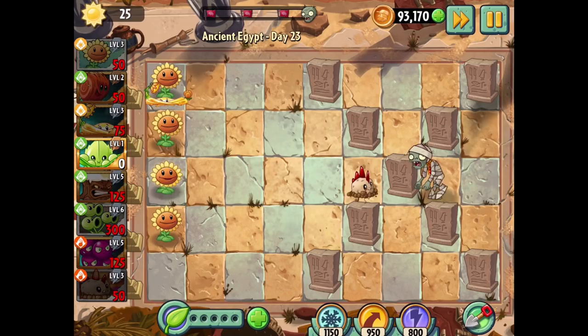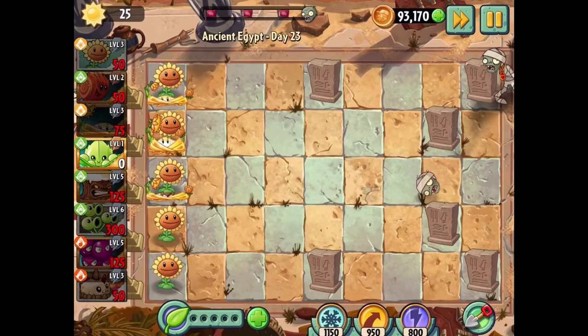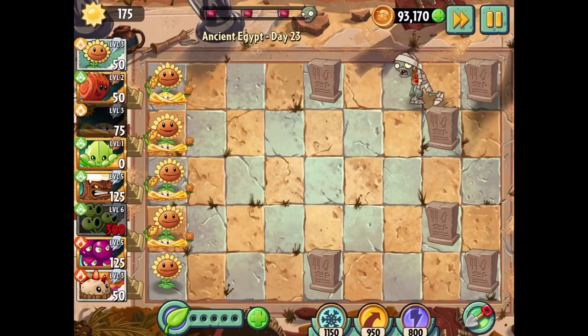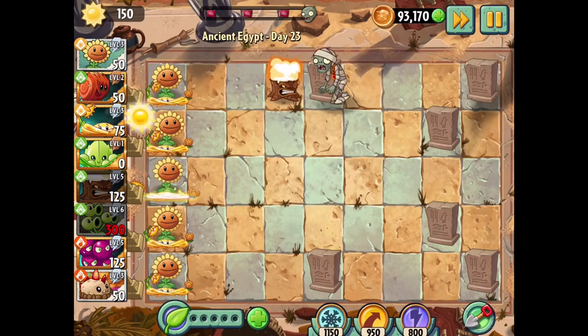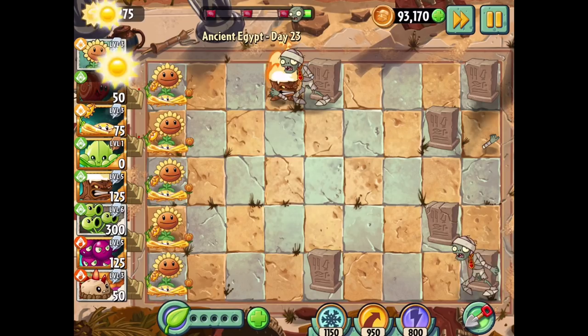That might get rid of a couple of gravestones, which would be productive. In the meantime I'm just going to get more sun from both the Sunflowers and Shinevine, which should build up a good amount. That got rid of some gravestones - useful. We also want to start getting some Torchwoods out. We don't need them too far out, because we can save that space for the Three-Peaters and then still put the Tumbleweed on top. That's the Tumbleweed's biggest strength - you can actually put it on top of other plants.